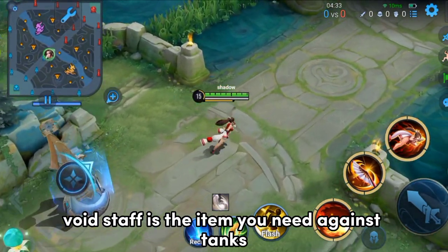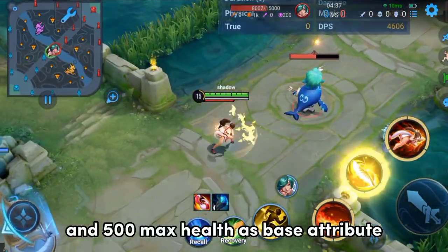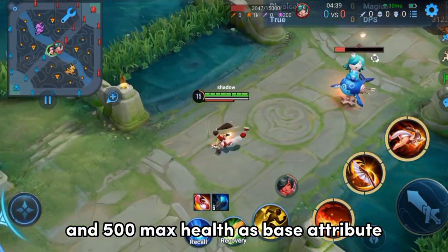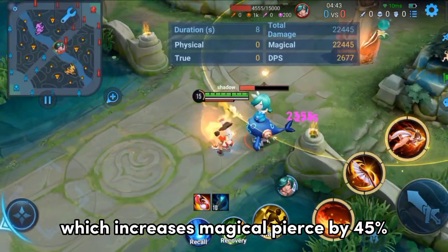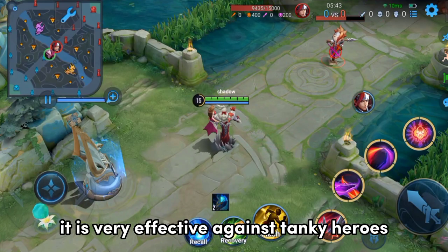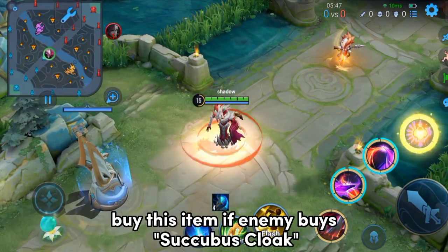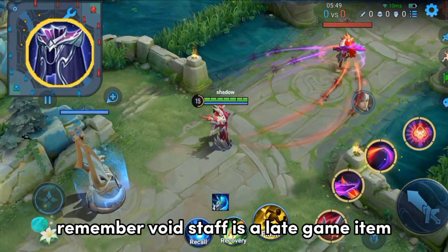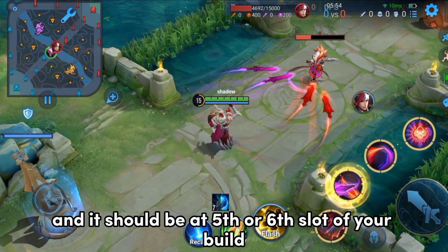Void Staff is the item you need against tanks. It gives 240 magical attack and 500 max health as base attributes. Its passive is called Devastation, which increases magical pierce by 45%. It is very effective against tanky heroes and magic defense items. Buy this item if the enemy buys Succubus Cloak. Void Staff is a late-game item and should be at the 5th or 6th slot of your build.